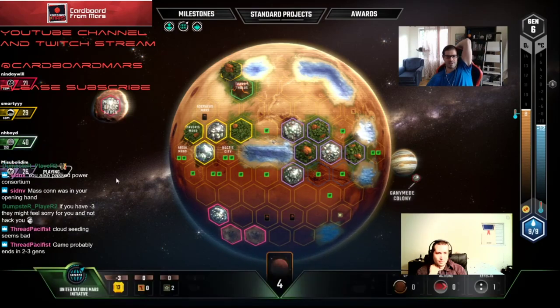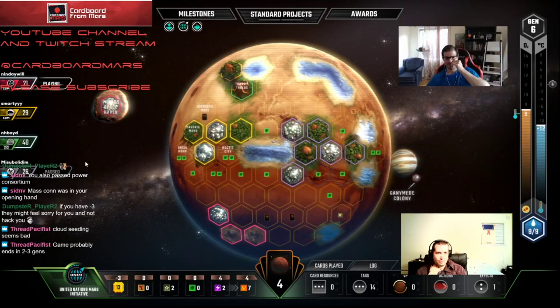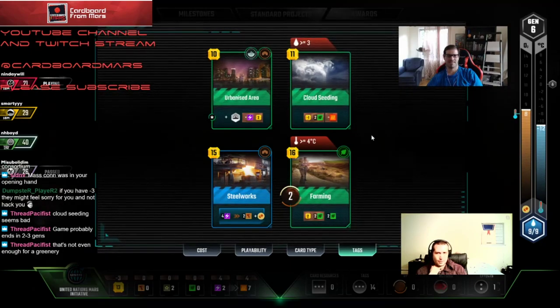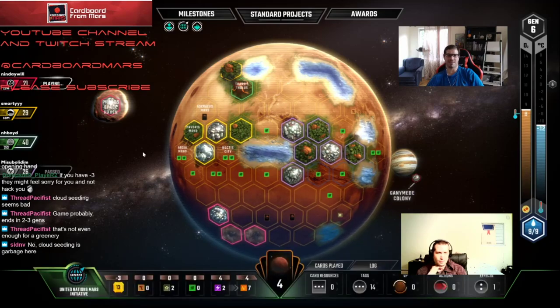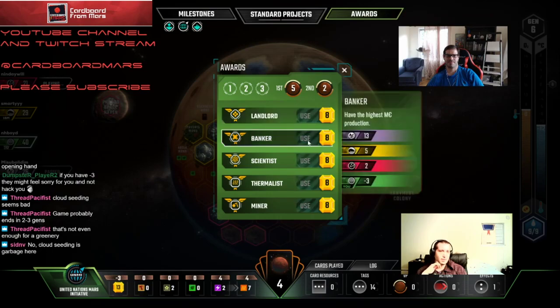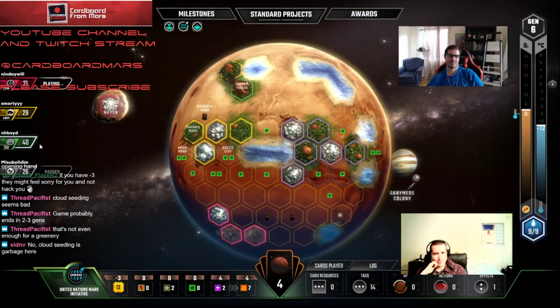Pumping is done now. Nobody has any heat production and we lost our two little plants. It might be worth playing Cloud Seeding — actually, I'd rather keep the heat and just push for Thermalists at this point. That also gives us another negative one, which sucks. Agreed. Is Tharsis beating us right now or are they tied with us?